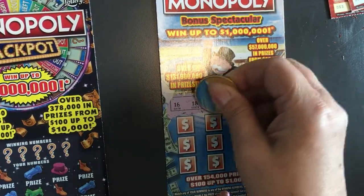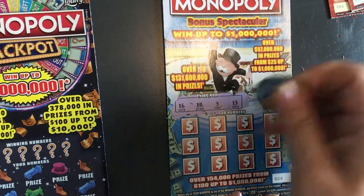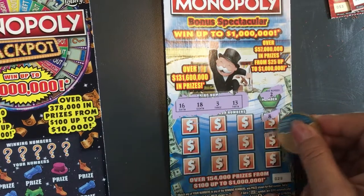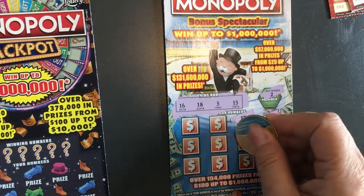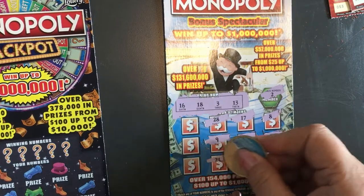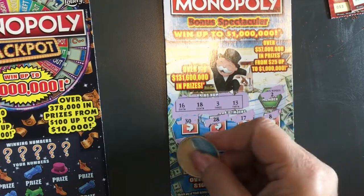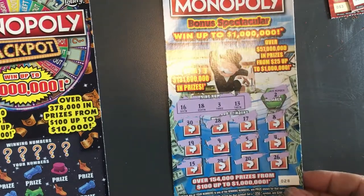On the $5 Monopoly, ticket numbers are 16, 18, 3, and 13. The play numbers are: 2, 8, 4, 26, 17, 5, 20, 28, 9, 24, 30, 19, and 15. That looks like it'll be a second chance entry — I don't see anything matching. All right, we move on to the Monopoly Jackpot.